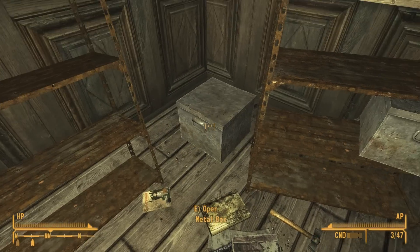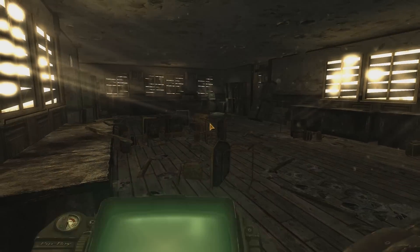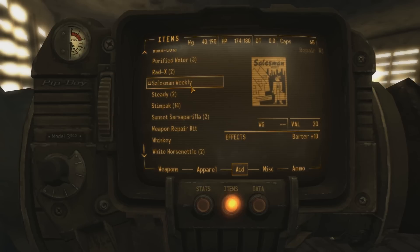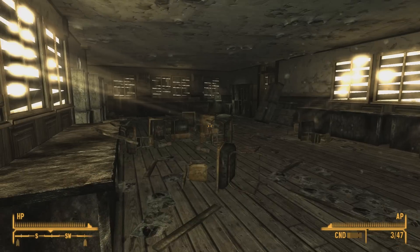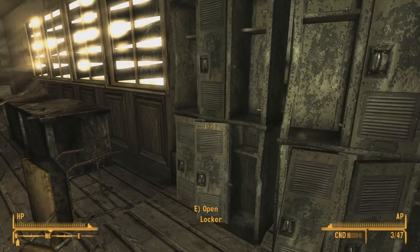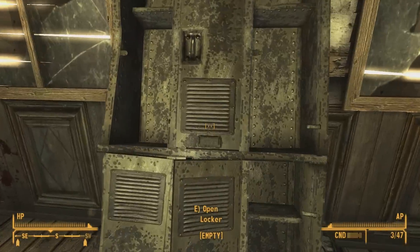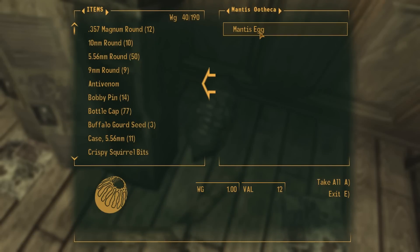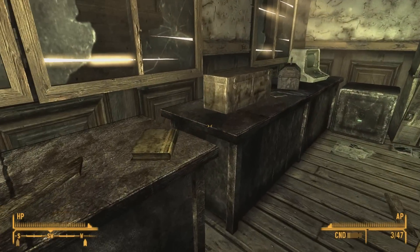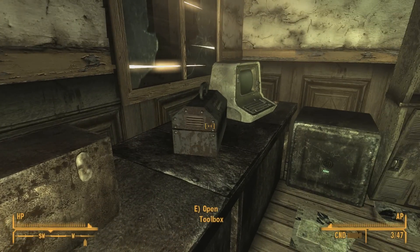Cherry bomb, toy car — not really interested in that. Salesman Weekly — that only temporarily increases your bartering, barter plus ten. Which is kind of a shame. Bottle caps, which is money. There's another Mantis — whatever it is. I'm gonna take that even though I'm probably gonna just drop it all. Programmer's Digest. Another toolbox.